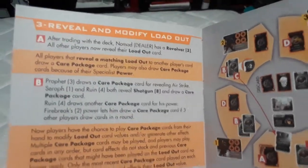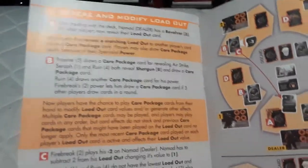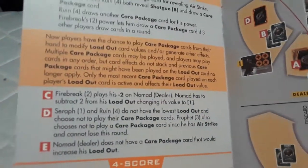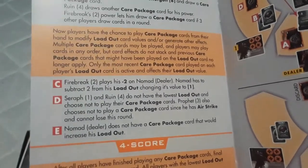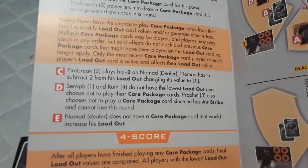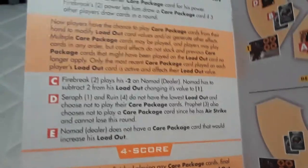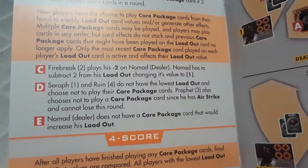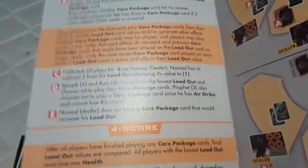Step three — reveal and modify the loadout. All players that reveal a matching loadout to another player's card draw a care package card. Players may also draw care package cards because of their specialist power. Now players have a chance to play their care package cards from their hand and modify loadout card values and generate other effects. Multiple care package cards may be played in any order, but card effects do not stack — only the most recent care package card played on each player's loadout card is active.